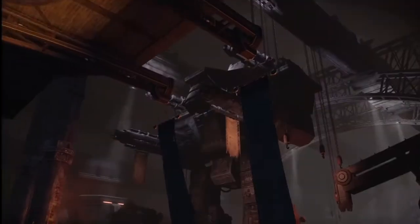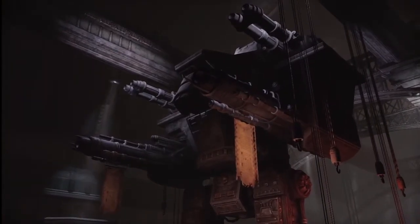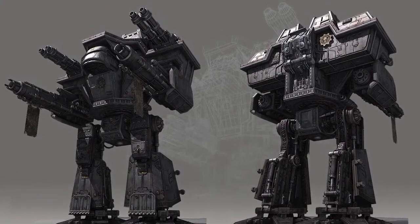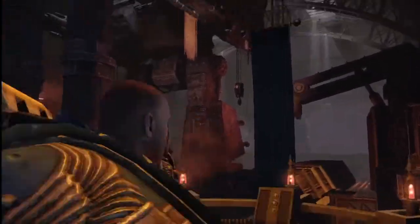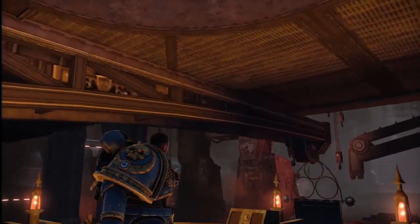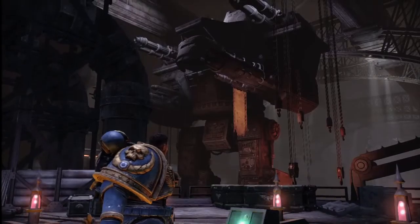One of the primary objectives of Warhammer 40,000 Space Marine is to secure the titans and the Manufactura Majakis. These titans are massive humanoid-shaped war machines that require a crew of 100. The titan Invictus has just been assembled and is ready for deployment. Captain Titus and his Ultramarine squad need to get it operational in order to defend Grya and save the Imperium.